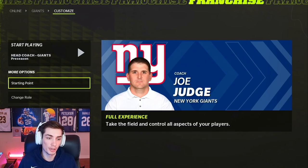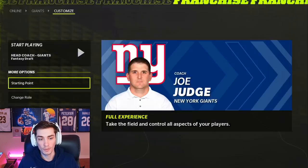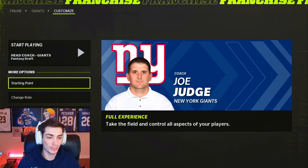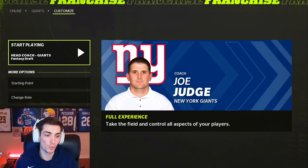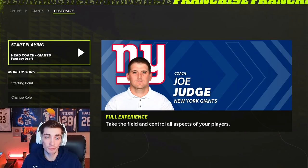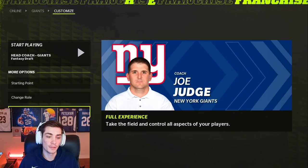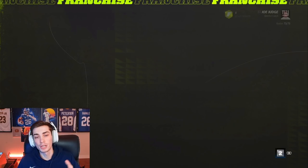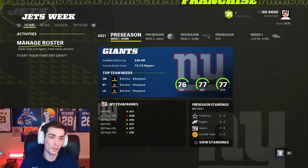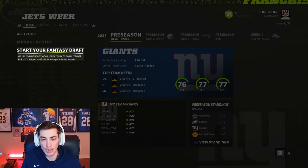What do you want to do to set it up? Hit 'Starting Point' — Fantasy Draft. Very simple, but it's not the easiest thing to find. You wouldn't probably think that 'Starting Point' would be how you get to Fantasy Draft, but it is. And then all you have to do is go into 'Start Playing.' It'll bring you to the main menu screen with a bunch of tutorials — don't care about those — and then start your Fantasy Draft.